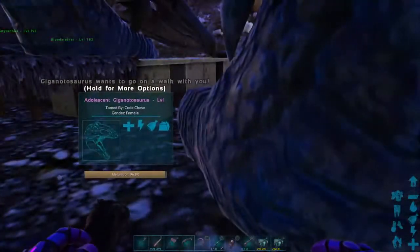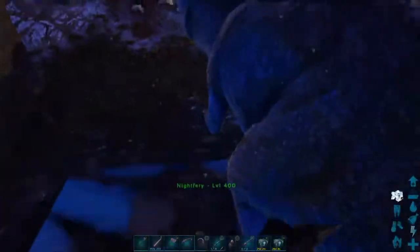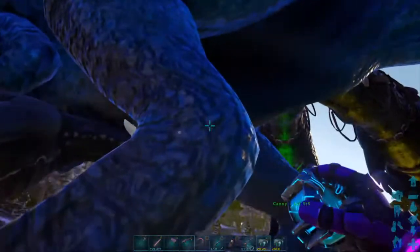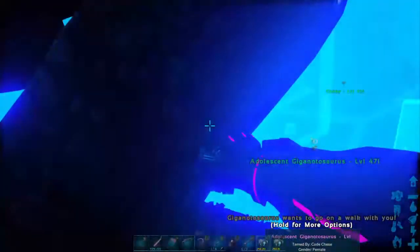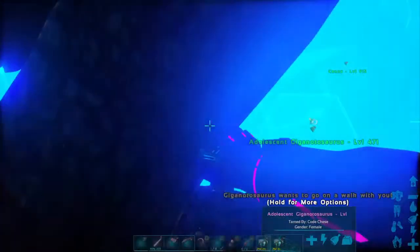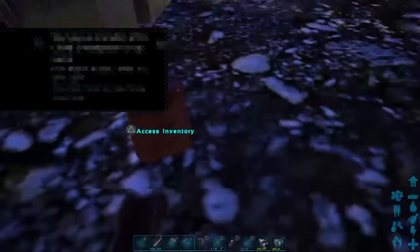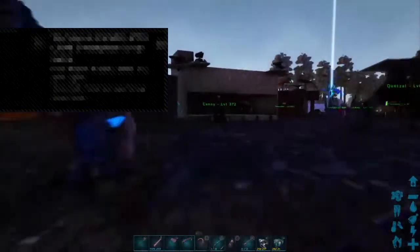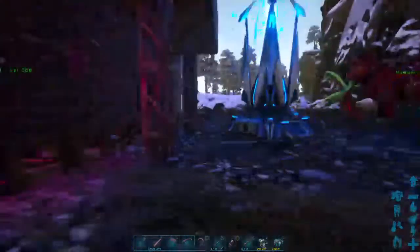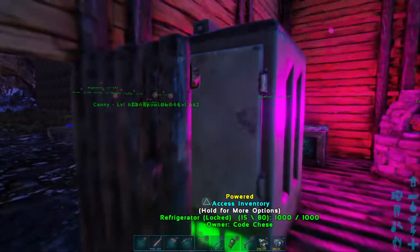Offline damage should be on, so I guess the only reason it would die is if it ran out of food. I'm not going to risk it. The last time I did this with a Giga, it was at 99% and I had to get off right then, and I came back the next day and all four Gigas were gone. So I'm not risking it - all my other dinos out here I care about, but not as much as this Giga.